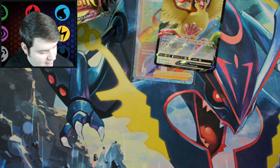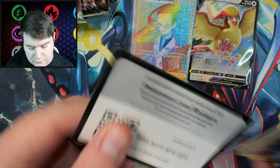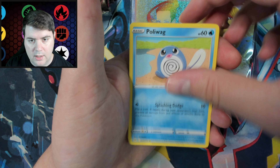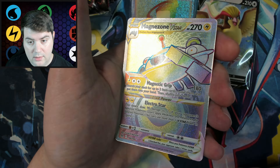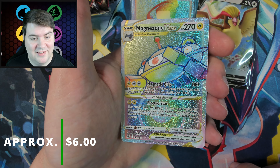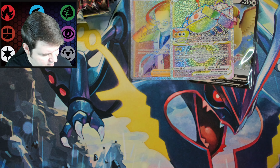Next pack: Snover, Bronzor, Jynx, Binacle, a Rhydon, and Coalossal. From a Rainbow Rare to a Regular Rare — that's just how things go. Next: Zoroark Seal, Rockruff, Ducklett, a Manectric, and a Pidgeot V. Back to an Ultra Rare again. Three packs in and two Ultra Rares — I'll take that all day, every day.